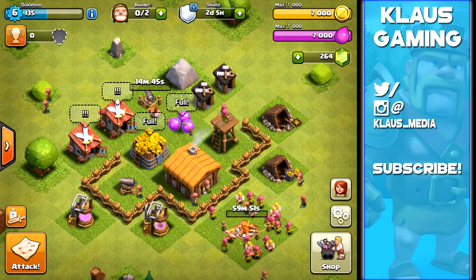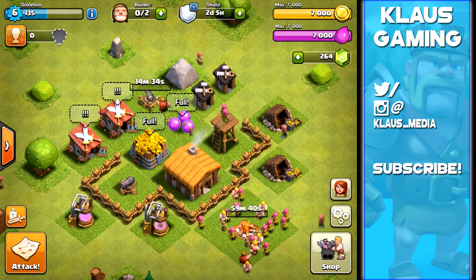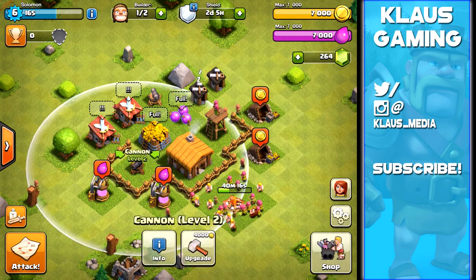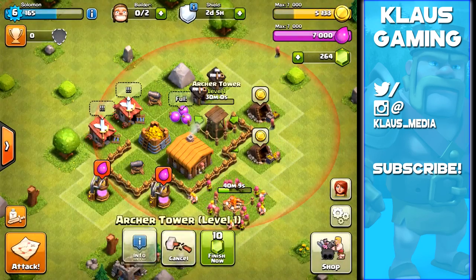While the army camp is upgrading, the cannon and archer tower will be upgraded as well. You want to upgrade your defenses so that when your shield goes out, people will have a harder time getting your loot. We've got an upgraded cannon, and the next archer tower is a 30-minute upgrade for 2000 gold - no big deal.